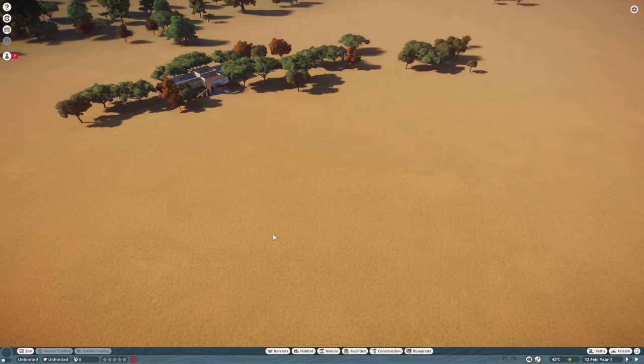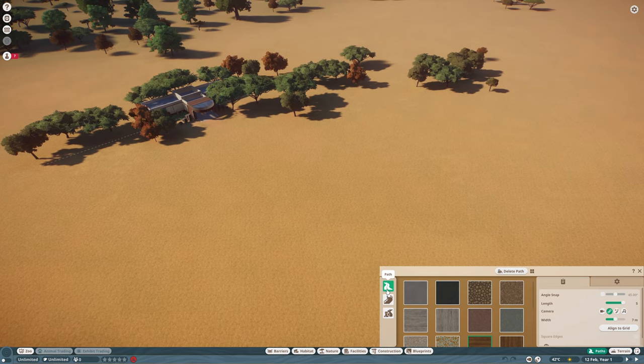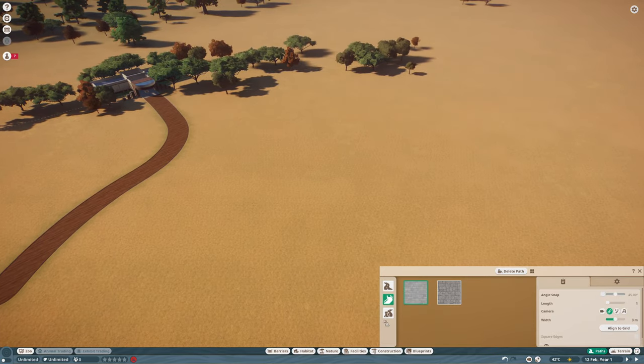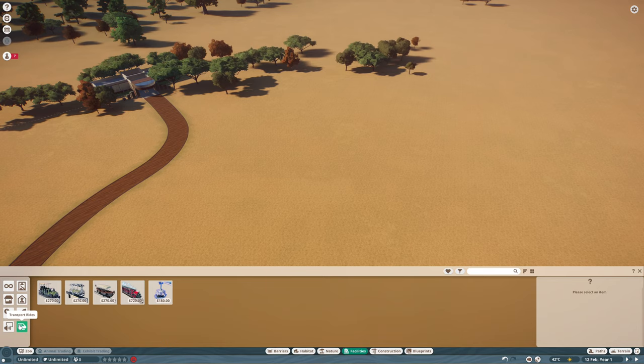Now that we know where paths are located in Planet Zoo as well as Planet Coaster, let's take a look at the three types of paths available to us. The first is the guest path, the second is the queue path, and the third is the staff path. The guest path is obviously the most important as it takes our guests around the zoo showing them all our beautiful animals. The second is a very specific path — the queue path — which is very important in Planet Coaster but not so much in Planet Zoo, as it's for rides and coasters.